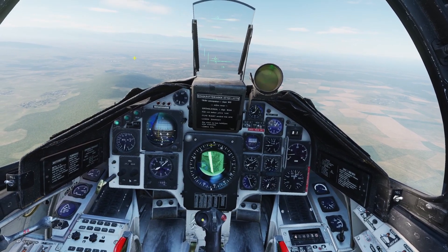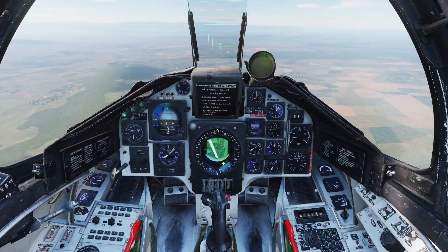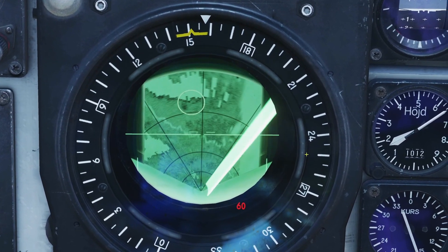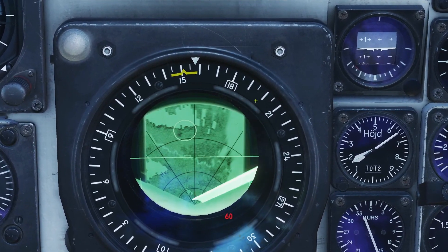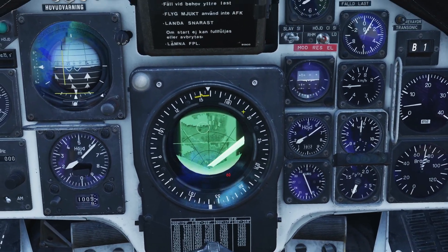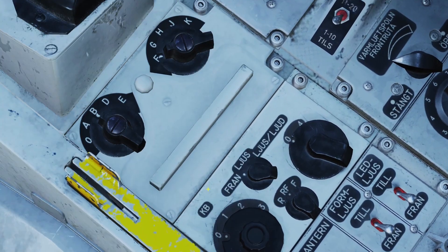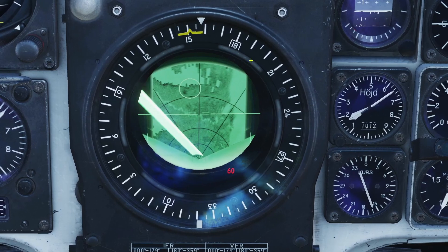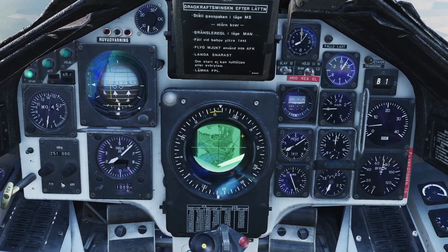Now let's go over the RWR. The RWR is a system in the plane that detects radar waves and shows you where they're coming from. The RWR display is around the radar, and you can see lights going around the radar screen. When your plane is hit with a radar wave, one of these lights will light up depending on where it's coming from. The control switch for the RWR: left is off, middle is light only, and right is lights and sound so you'll hear a sound when a radar wave hits you.